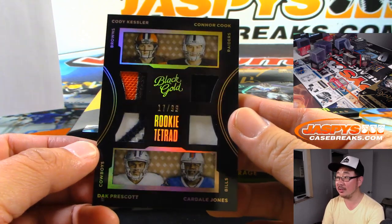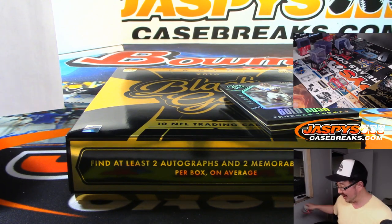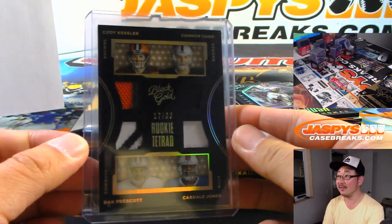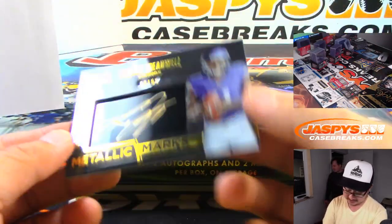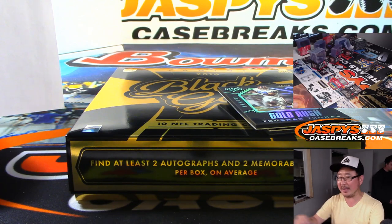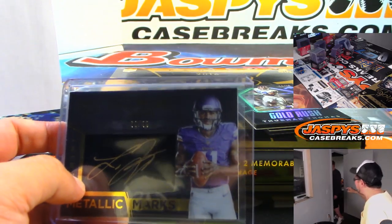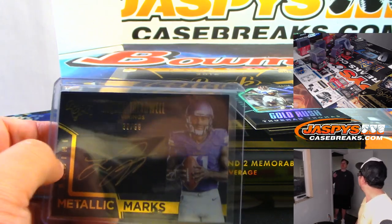Cody Kessler, Connor Cook, Dak Prescott, Cardell Jones. Aaron Rodgers gets to use his own helmet. Tom Brady gets to use his own helmet. This would be a randomizer — why can't Antonio Brown? Eventually he'll get a helmet, he'll get it figured out. I blame the media. Yeah, but then the players say CTE. I blame the East Coast bias. The NFL's trying to help them — it's the East Coast bias that picks on Antonio Brown because he's an easy target.